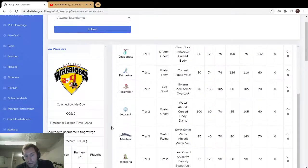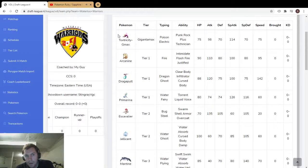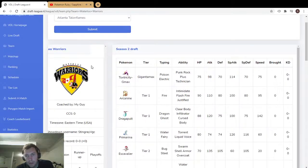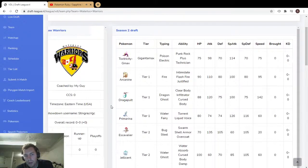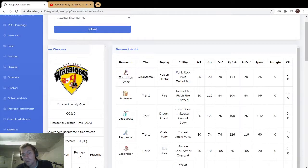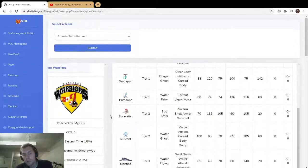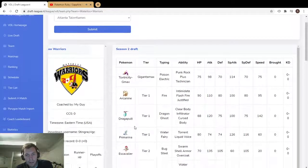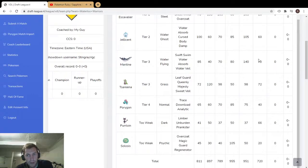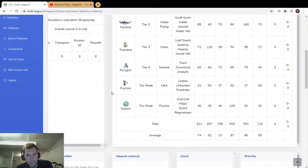Toxtricity is probably my pick I most want to see used on this team. The Gigantamax form paralyzes or poisons, and people think it's annoying not knowing which — but if you pair it with Hex Jellicent, it doesn't matter what status it gives. Hex Dragon Bolt — that's really scary. I like Malamar too — very versatile with huge special defense. That's awesome.